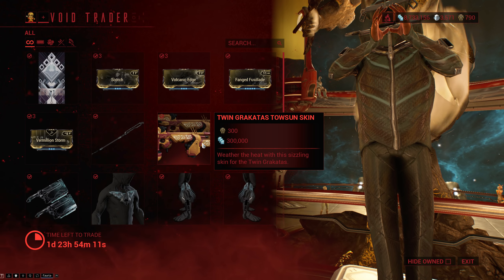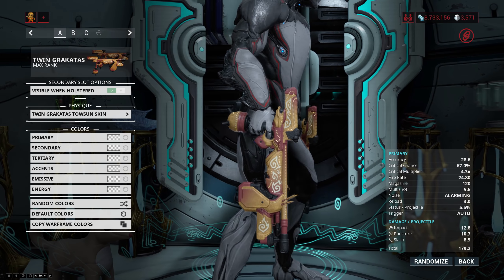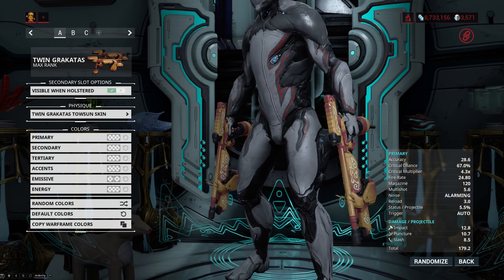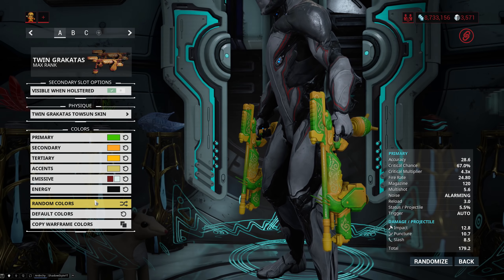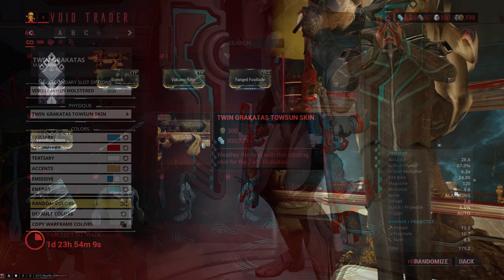We have the Twin Grakata Towson Skin, and I'll say the same thing I always say about this one: I'm not a massive fan of this skin, but I like what it does because it makes the Grakata look brand new, even though it kind of makes them look like they're made of Play-Doh.